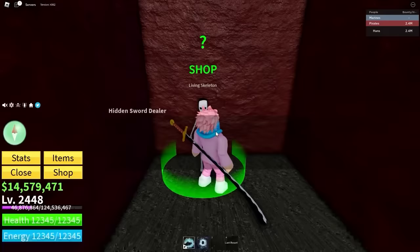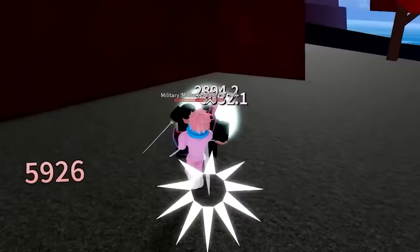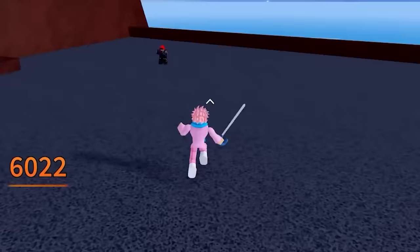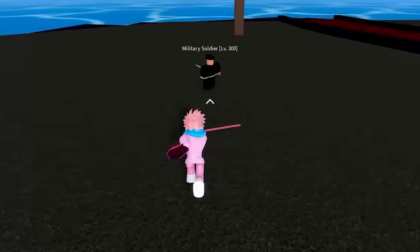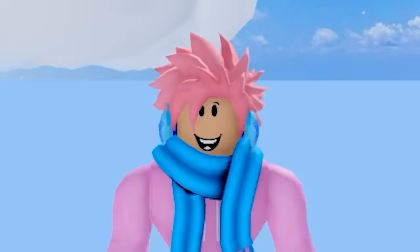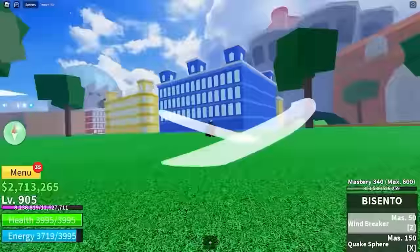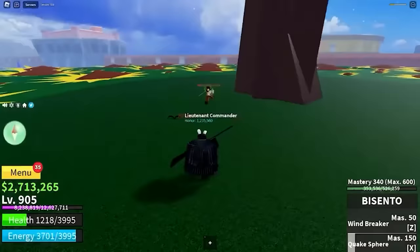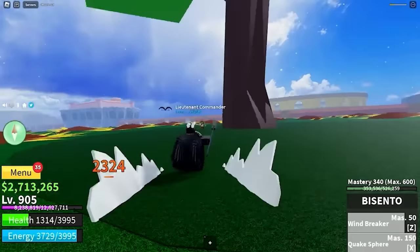The Bisento is a legendary sword bought from the Master Sword Dealer on Skylands for 1,000,000 belly — you need to be at least level 250. It can use one of the Quake fruit's abilities. Its Z ability has decent range for close-to-medium combat, hits multiple targets at once, and has high damage — great for grinding. The downside is abilities take forever to recharge. Next is the Trident, a rare sword dropped by the Fishman Lord in the underwater city on the first sea with a 10% drop chance. One ability lets you grapple and swing like Spider-Man, similar to the String fruit, but it's hard to aim. Its Water Pulse ability damages all nearby enemies but only in a tiny radius.